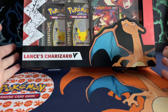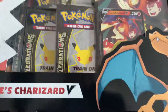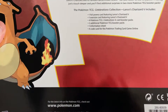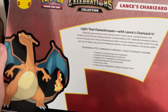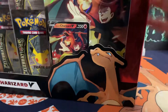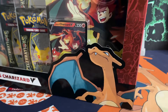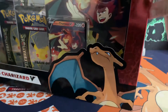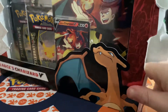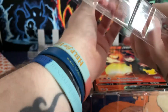Good afternoon guys, welcome back. Part 3 — celebrations. The Lance's Charizard collection box. Obviously there's the back of it if you want to go ahead, give that a pause, give it a read. Yeah, let's crack into it and see what we get. Fingers crossed we can actually get some decent pulls — we got the dark Gyarados from the last video, so I do appreciate all your comments.